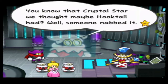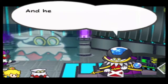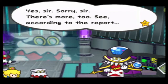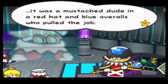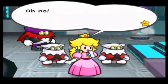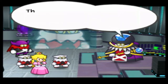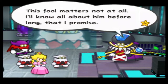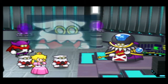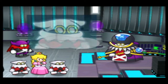'Sir, I have news — report at once.' 'You know that Crystal Star we thought Hooktail had? Well, someone nabbed it.' 'What?! Someone else is after the Crystal Stars? And he defeated that Hooktail creature? Speak, soldier.' 'Yes sir — it was a mustachioed dude in a red hat and blue overalls who pulled the job.' 'Why is it — excuse me — Mario?' 'So you know of this Mario, do you? This fool matters not at all — I'll know all about him before long. I grow bored of talking — take Princess Peach back to the holding room, and men, she is not to be harmed.' 'Yes sir, you got it sir.'